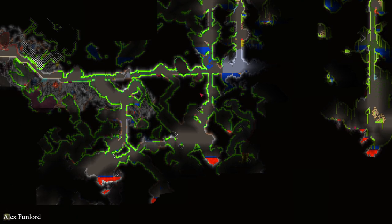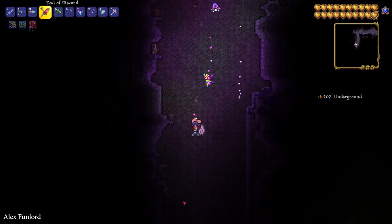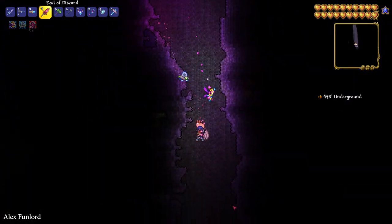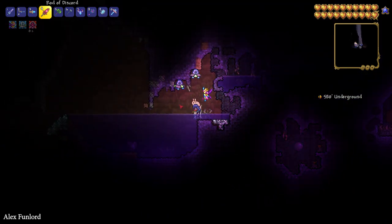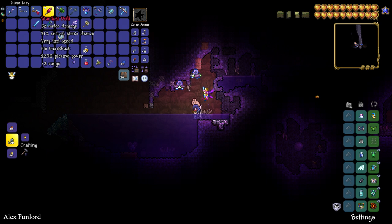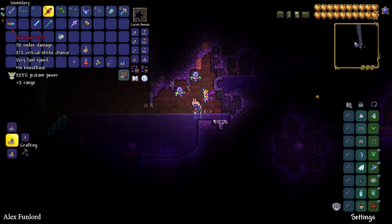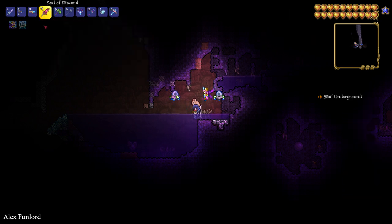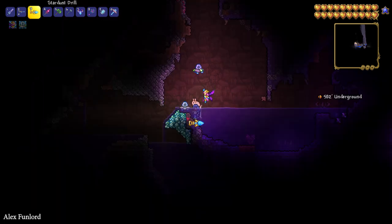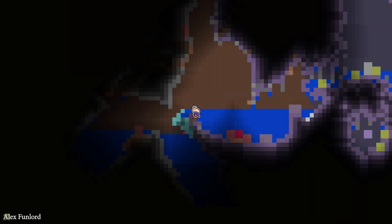The fastest way to explore the Cavern or Underground Layers is, of course, the Rod of Discord — an infinite teleport without mana or ammo, which is perfect. Also, you can only mine this ore if your drill has at least 110 pickaxe power. For example, the Stardust Drill has 225 pickaxe power, so it works very well.